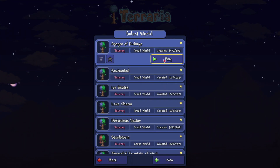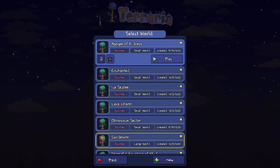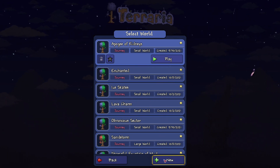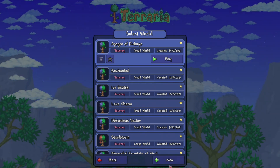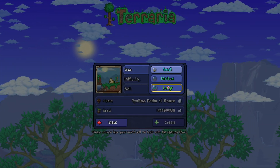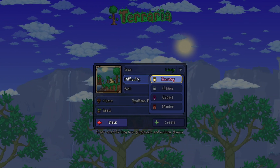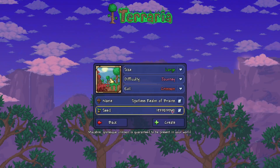Now, sandstorm in a bottle — finally! But here's the problem: we don't have a small world, we have a large world and it's crimson. The size of the world is large and this does matter — if you put small or medium it will not work. Difficulty can be anything: Journey, Classic, Expert, or Master. Evil has to be crimson this time.